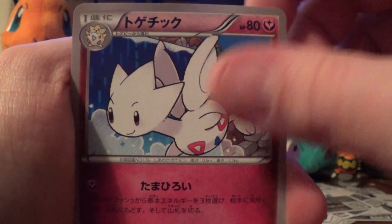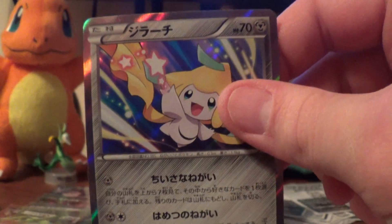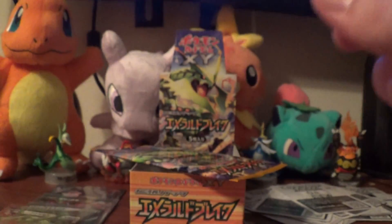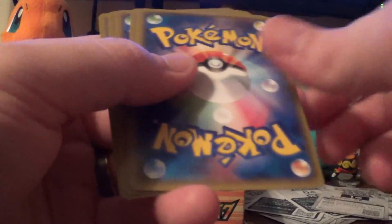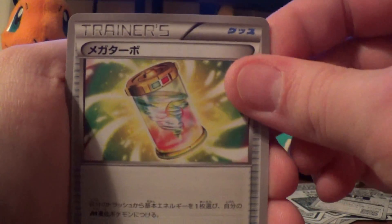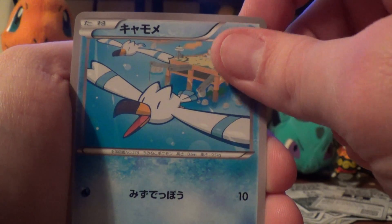Talonflame, Togetic, Pidove, Togepi, and Jirachi Holo. Mega Turbo, Gligar, Tranquil, Wingull, and Zapdos.